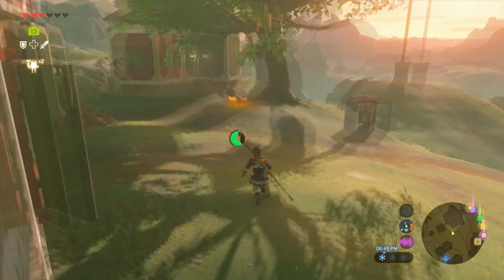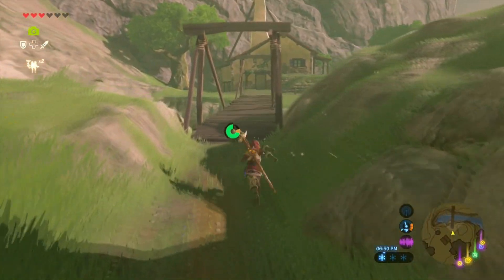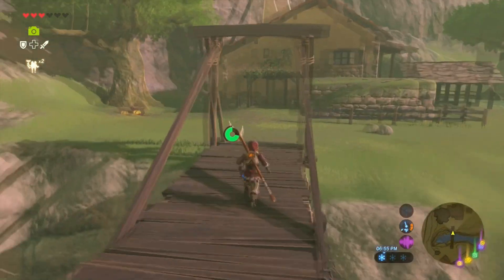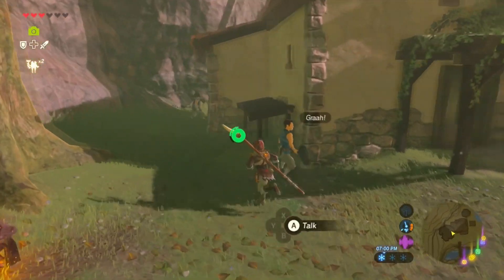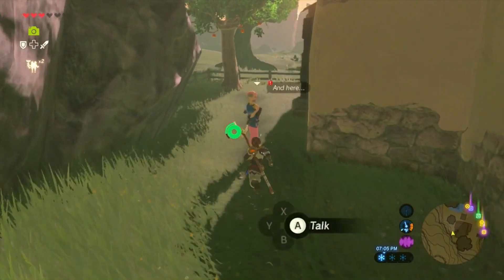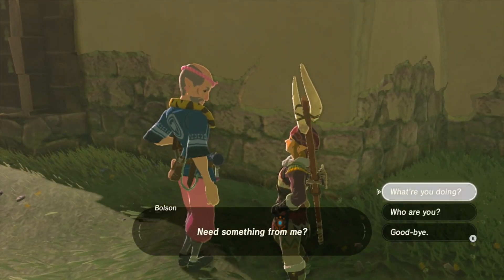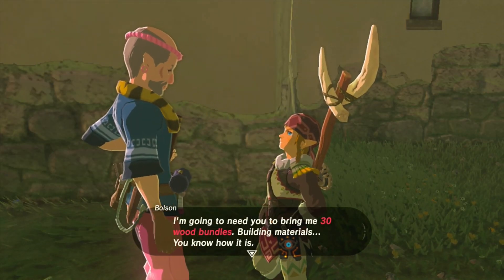Once you make it here, make your way to the left side of the village and you'll see that there is a wooden bridge which you can cross. Once you cross it, you'll be able to see a house where there are construction workers tearing it down. You want to speak to this specific person here, and once you speak to him, he'll tell you he's tearing down the house and you'll have an option to buy it.